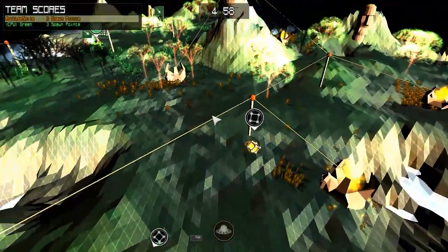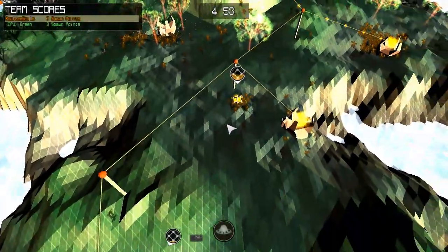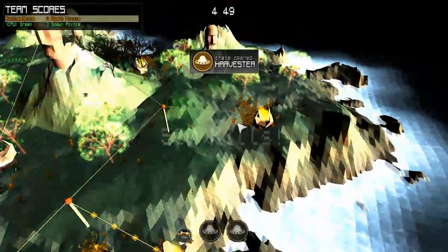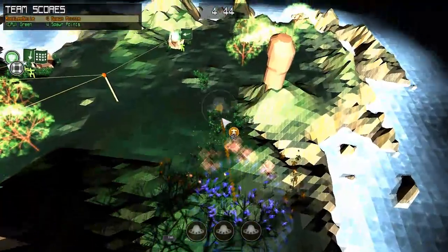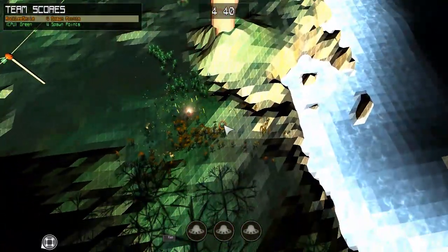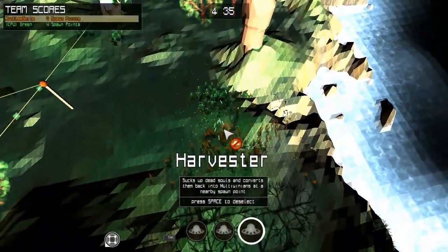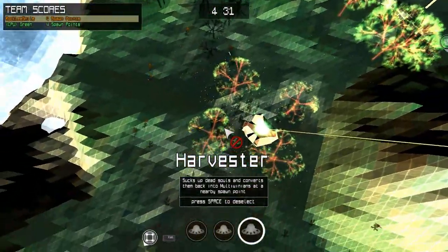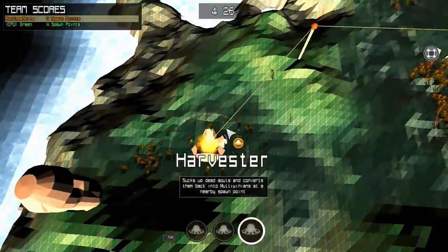Right now I'm just trying to master the basic strategies: map understanding, flanking opponents, and even the controls themselves. I've gotten 500 kills — excellent for me. We've got a big war brewing on this front and I think I have the numbers to take them out. I could use a boost but I keep getting harvesters, which I don't know how to use. The harvester collects souls of Multiwinians and drops them at a spawn point — apparently it has to be placed around a spawn point.